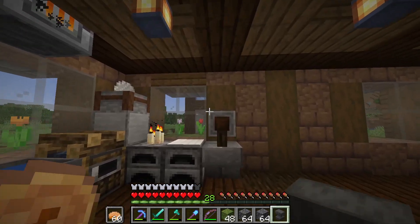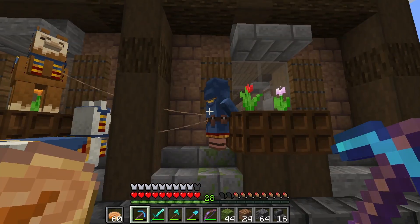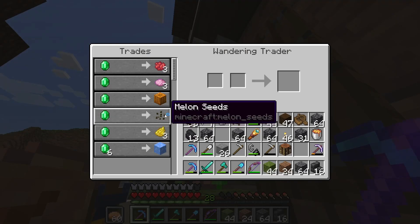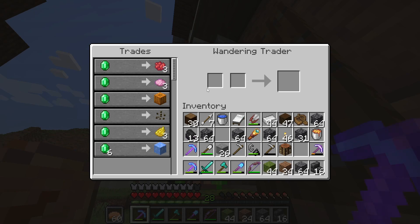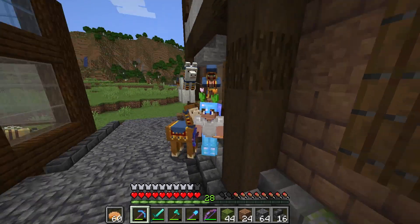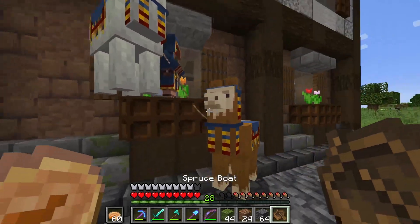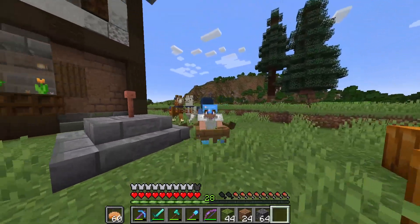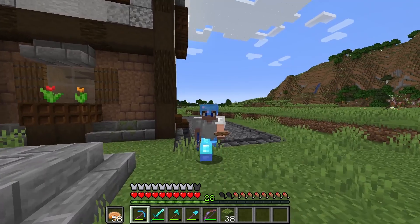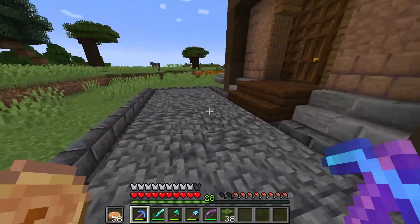I just have a bunch of iron laying around — I think I'm going to make an anvil now. I guess you might as well put it there before I find a proper place. The other wandering trader left — I didn't kill him, I swear. This guy is not selling anything useful. Melon seeds might be cool to have, but I still don't have emeralds so it doesn't matter anyways. Now that I have the deep slate, I've been working on the road a bit and I think it looks pretty cool. It extends over here and just goes this way — pretty much the same design.